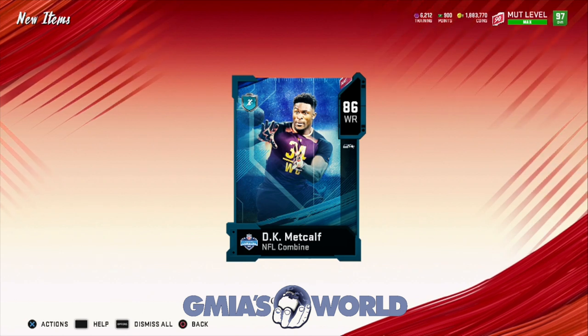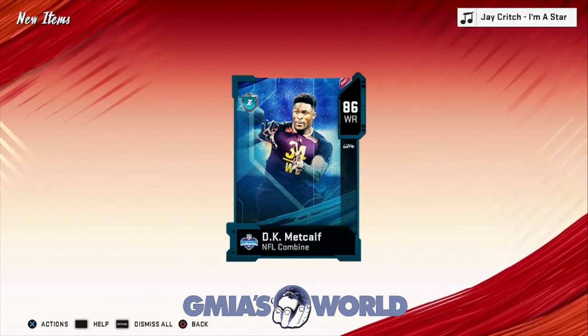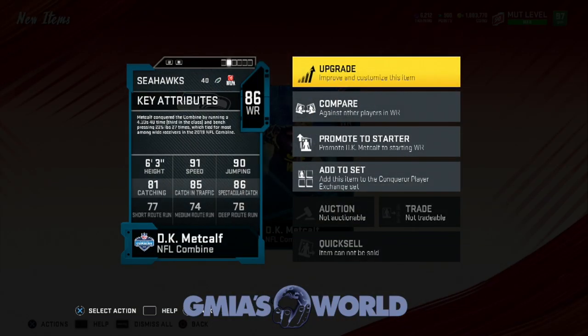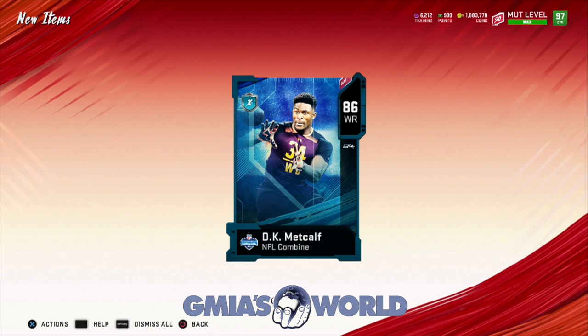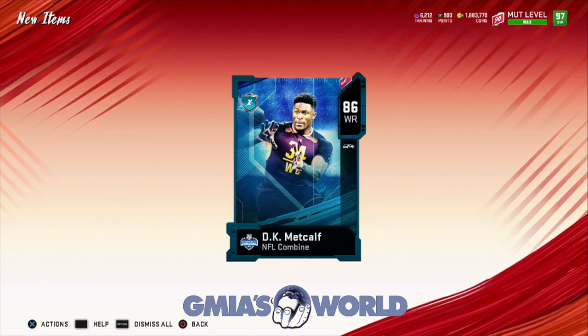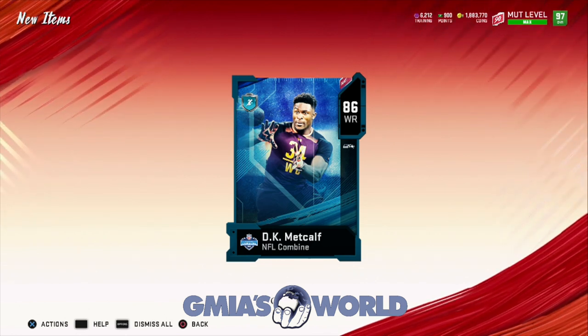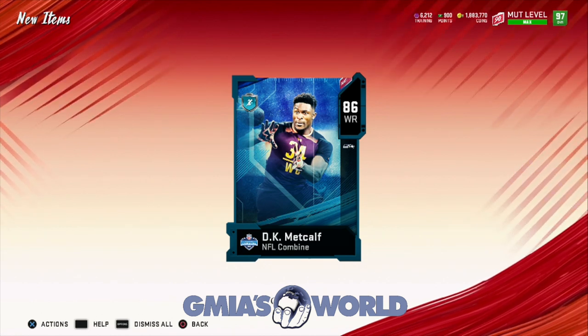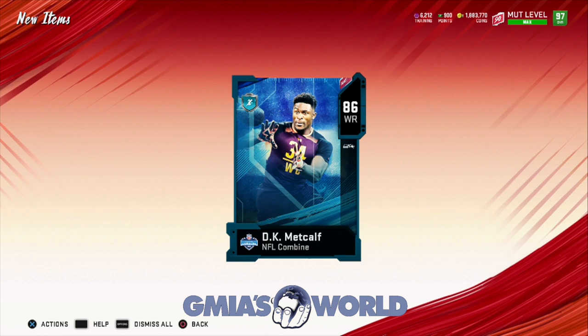For those of you guys that are Seahawk fans, you're going to be probably very excited that EA chose him as the Combine Conqueror. Looking at the card right now, this is the base card you get. Now, you have a couple options. For me, this guy can't sniff my team — he's garbage. But for you, he might work. Also remember, he does not have a power-up, nor do I think EA would allow this to go into the set if he got one. EA does a lot of weird stuff — maybe it's possible, but it doesn't really matter.